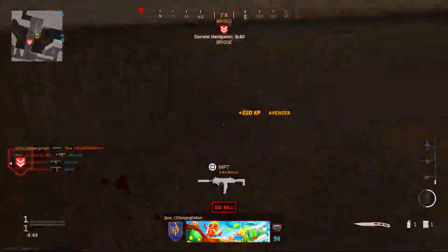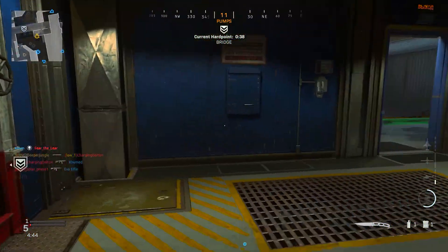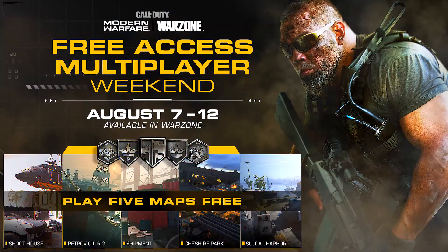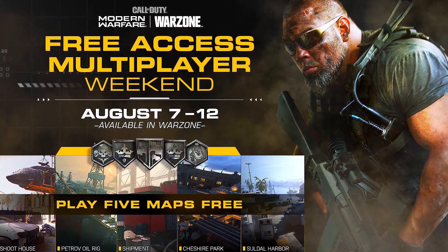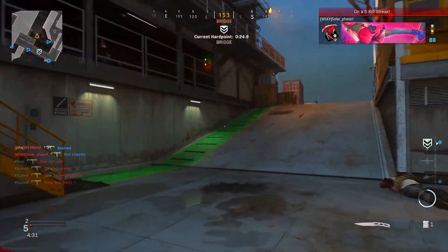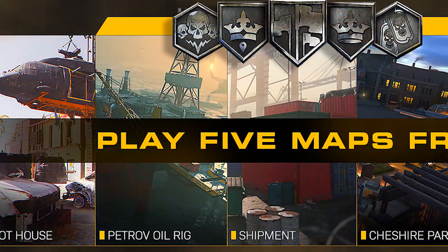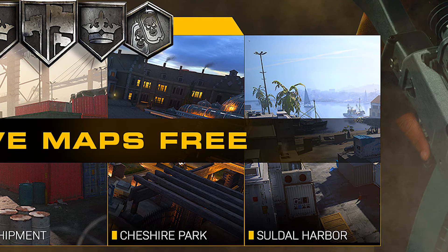As the challenge states, you need to get three backstabber medals, and naturally the easiest way is on smaller maps. Interestingly enough, for this particular weekend Modern Warfare multiplayer went free to play from August 7th through the 12th, alongside double XP, double weapon XP, and double tier progression. There is a brand new playlist for the free multiplayer weekend — a mosh pit featuring the maps Shoot House, Petrov Oil Rig, Shipment, Cheshire Park, and Saldel Harbor.